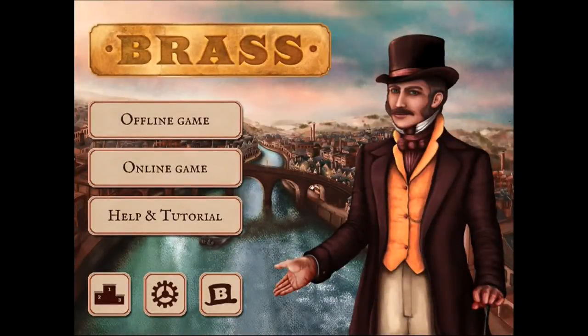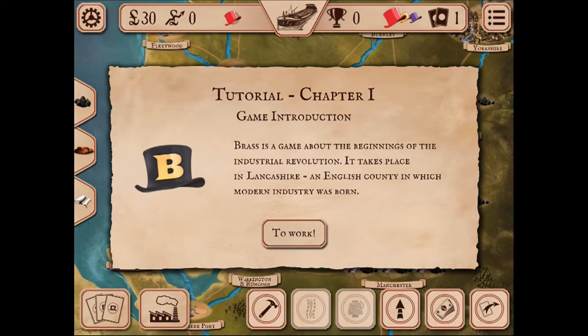Welcome to Zero Budget Geek's look at Brass, a European-style strategy board game designed by award-winning designer Martin Wallace. Wallace is known for creating many in-depth board games that require a lot of critical thinking and strategizing to win. Brass is definitely a deep, heavy game, and I thought it would be fun to go through the tutorial together to give you an idea if this is a game you'd like to play.